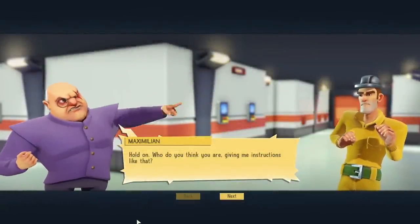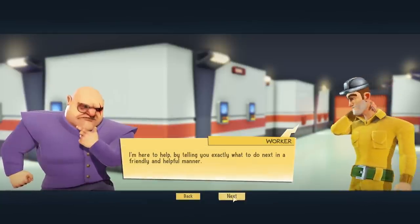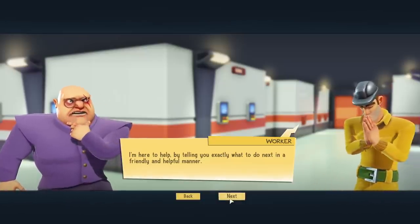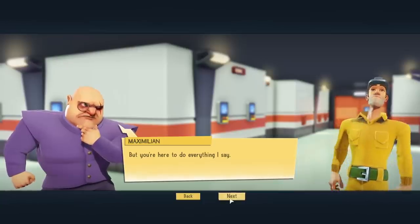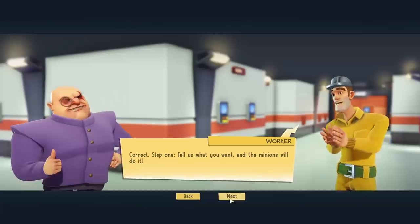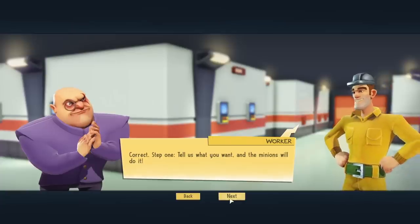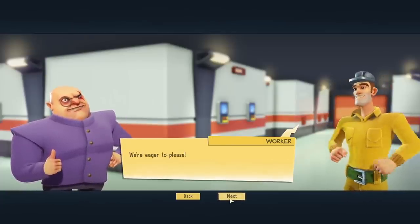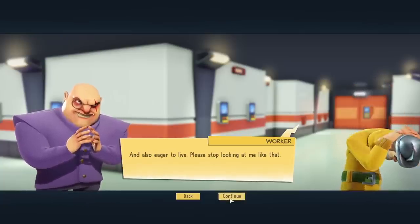Who do you think you are giving me instructions like that? Who are you? I'm here to help, by telling you exactly what to do next in a friendly and helpful manner. But you are here to do everything I say. That's right. Tell us what you want and the minions will do it. We're eager to please. And also eager to live. Please stop looking at me like that.